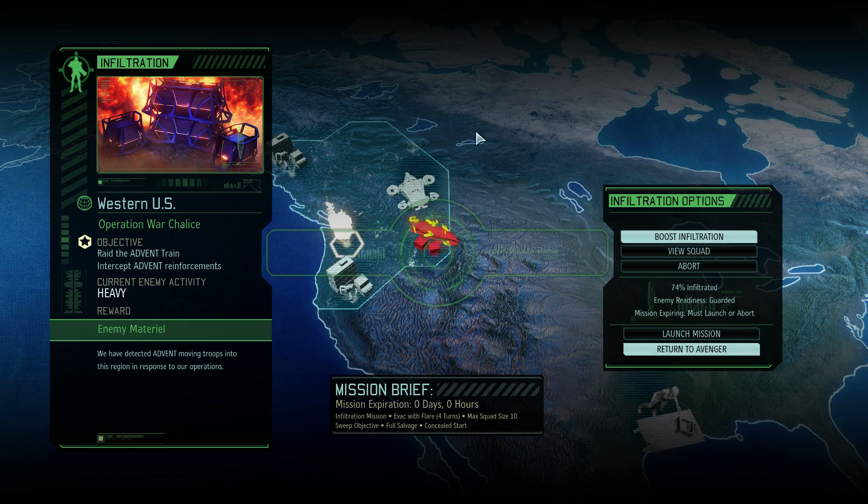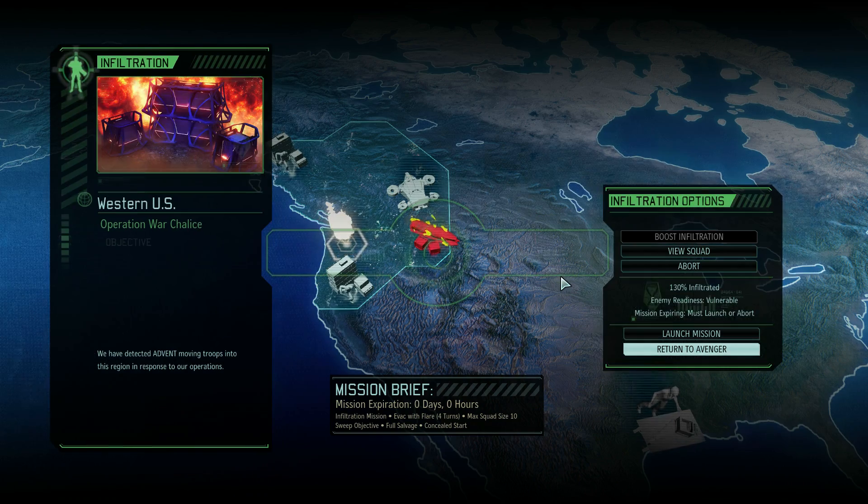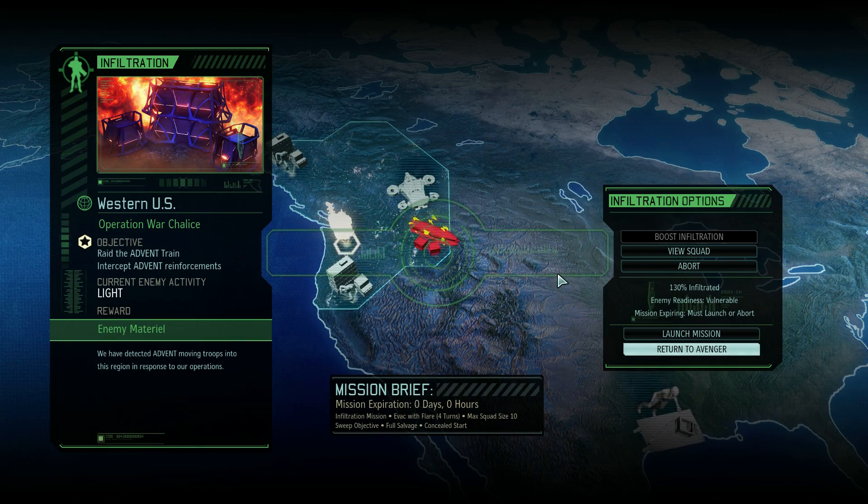We have 180 intel and we are boosting infiltration. Light activity — that's like 15 enemies we're going to have to deal with. I was hoping we'd get very light; we probably would have if we had one less soldier infiltrating. It's going to be rough. We have five soldiers and one or two of them are rookies, with really weak squaddies and corporals. Strength in the region is 1, so it's going to be a bunch of their weakest people. I'll see you on the ground — it's going to be fun.